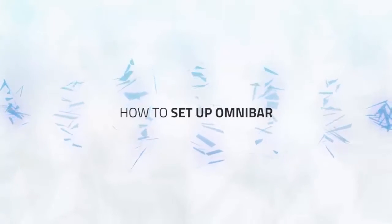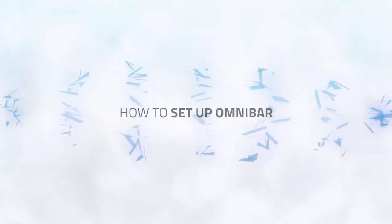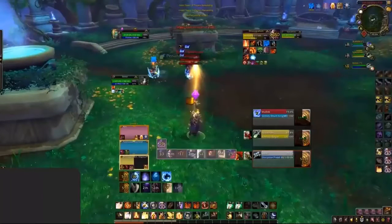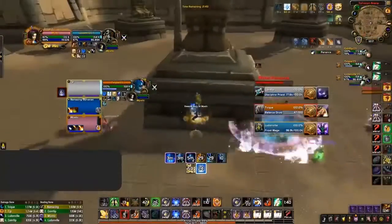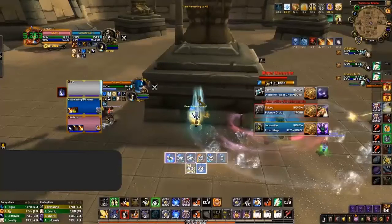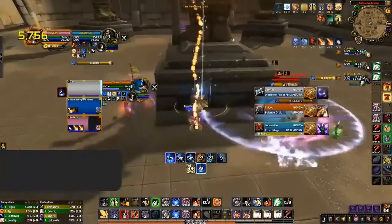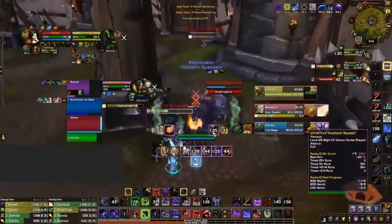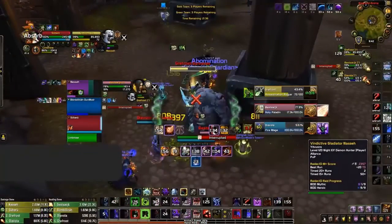So with that all out of the way, we're going to show you exactly how to set up Omnibar with our recommended settings. There are three ways you can set up Omnibar. The first is just like the OG interrupt bar — a single bar — although if you're planning on tracking more than just interrupts, we do not recommend this. If you have interrupts and a bunch of different abilities all being tracked on the same bar, you end up making it slower to instantly know which abilities are on cooldown. What you should instead do is have at least two bars: one dedicated to interrupts and another dedicated to other abilities. You can take this a step further by creating multiple bars for the different types of abilities you need to track.